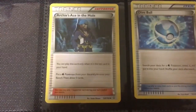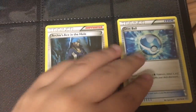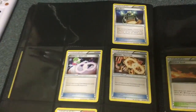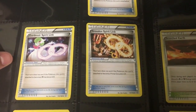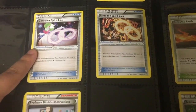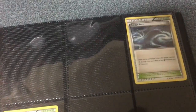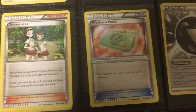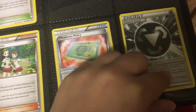Now I'm here for the Trainer Cards. My Archie's Ace in the Hole and Dive Ball. I don't have a lot of Trainer Cards for this set. I have my Experience Share, my Gardevoir Spirit Link, my Groudon Spirit Link — and I really want a Gardevoir card. Professor Birch's Observations, Rough Seas, Scorched Earth, the Teammate's card, the Weakness Policy, and Shield Energy — oh, so that's what it's called, Shield Energy!